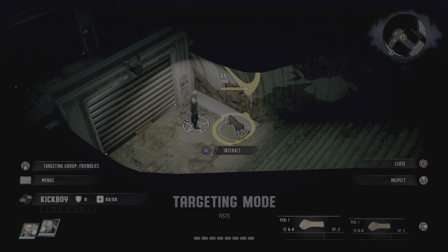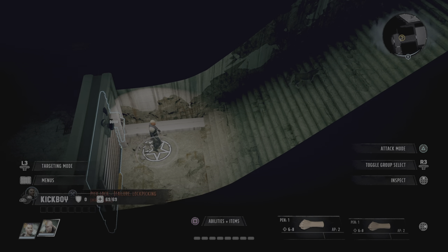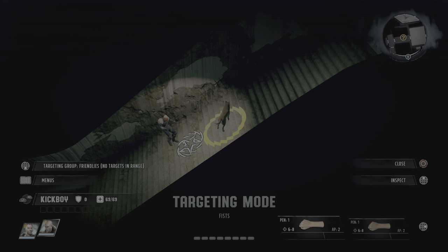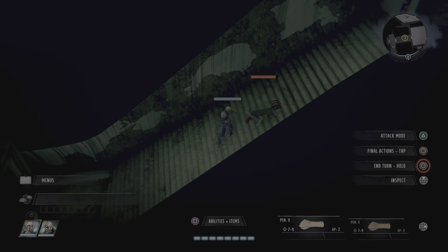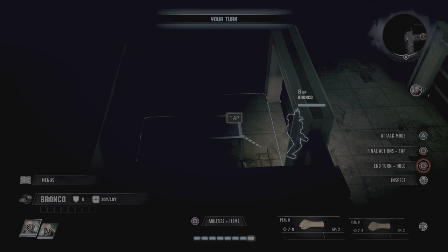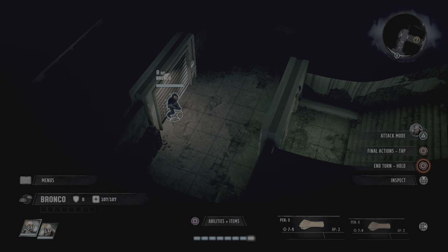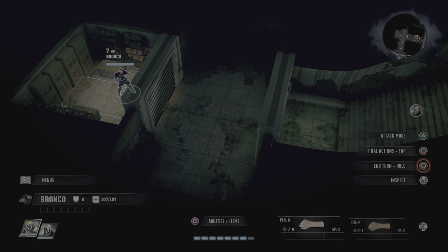Cursor, triangle, attack mode, attack. Okay, that starts our combat, and our character next to the door can now glitch in. Okay, he's in.